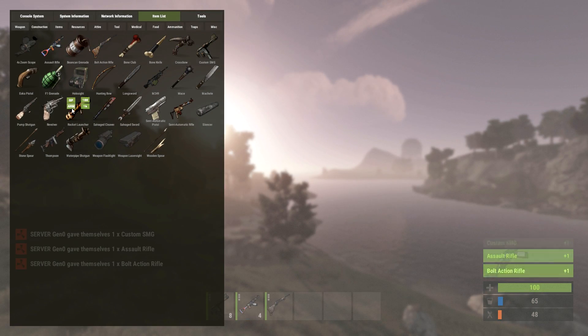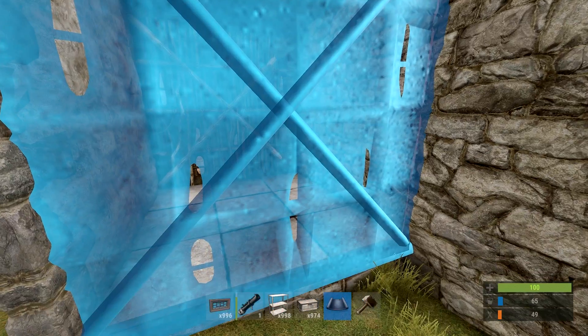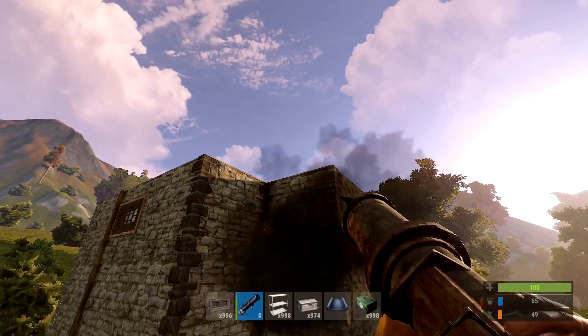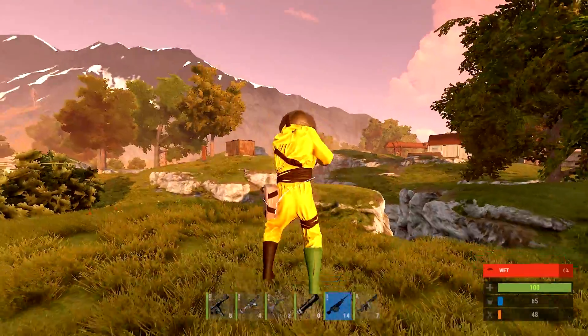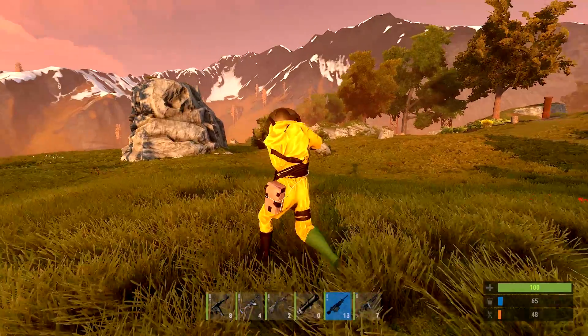But that's not the only thing you're able to do. You could spawn in as many items as you want, design new bases and test raiding them. Or best of all, you're now able to add a server mod called Oxide, which is what we're going to go over now.